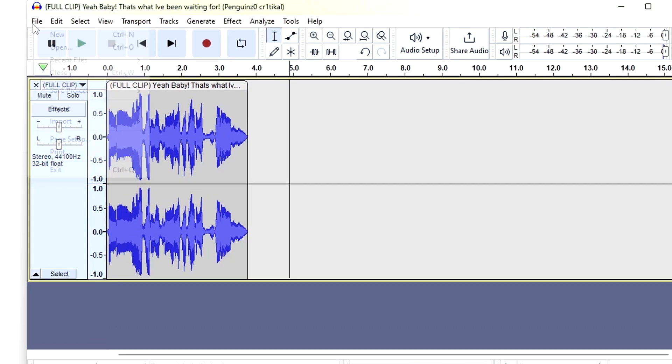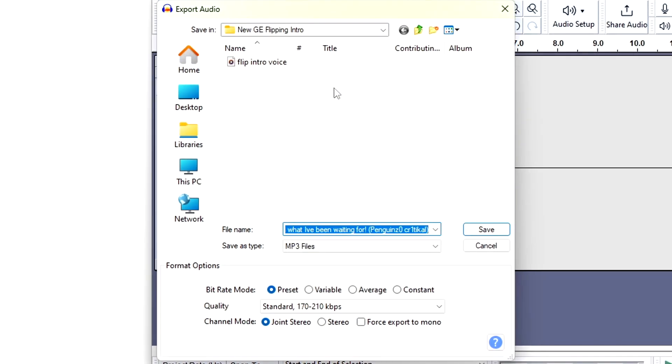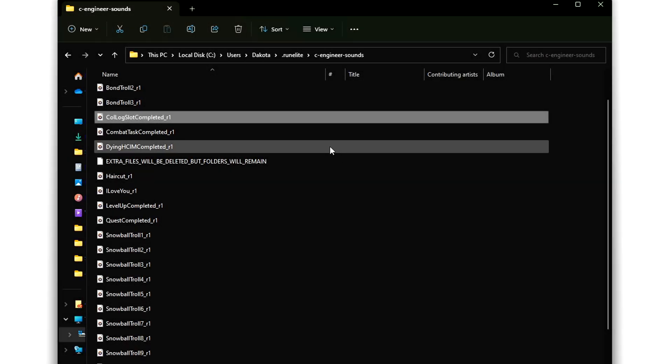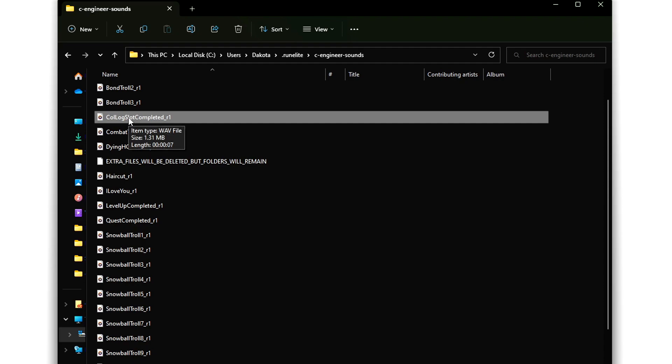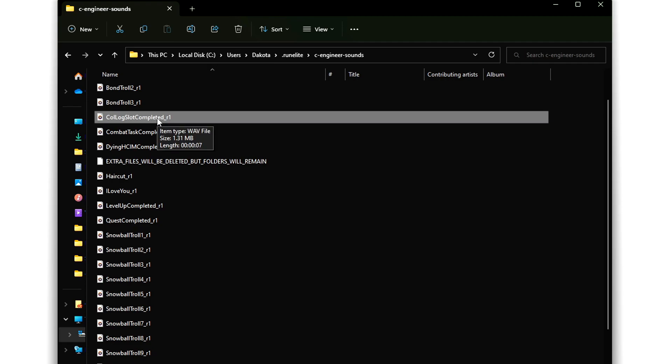So once you have your clip ready to go, go up to File, go to Export, and do Export as MP3. Then you just want to save your file to your desktop or wherever. And then essentially you would just do the exact same thing — copying the name of the file you want to replace, deleting that file, swapping in your new file, and naming it the same thing as the file you just deleted, and you will be good to go.